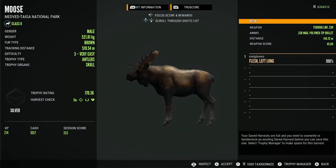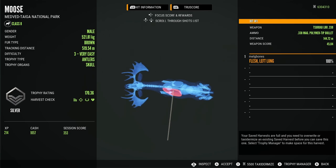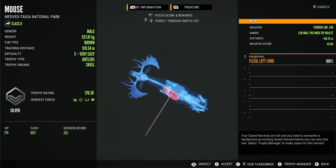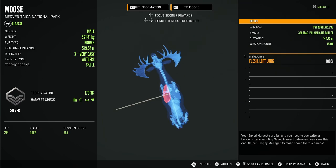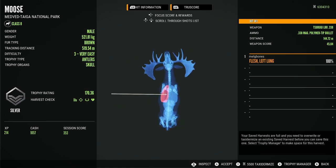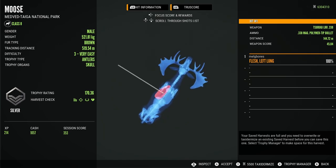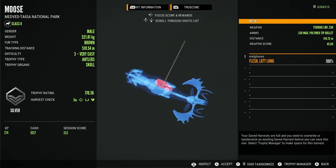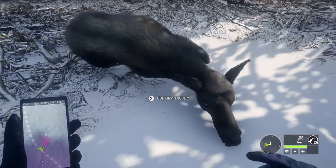Starting with the bull we shot completely broadside at 144 metres — you can see the kind of penetration we're working with: through one lung but not enough to go through to the second lung. I really wish the .338 had just a bit more power and was able to actually double-lung a moose from that kind of range. It gave a medium bleed rate, same as the .300 would. Honestly, it didn't feel like the moose went down a whole lot quicker than if I had used the .300 and got a similar result, which is a little bit unfortunate.